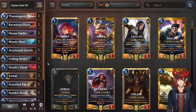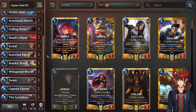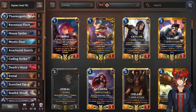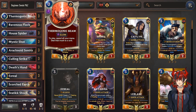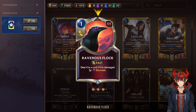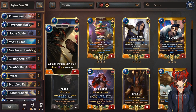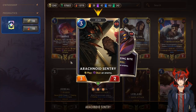It's really enjoyable for direct damage players and it's pretty easy to play. It's actually the one I recommend for new players to get into the control archetype because it is very linear and really simple. We have the Thermo Beam, the Ravenous Flock — because these are direct damage. You can just deal 4 to something if it's stunned or if it's already damaged, so you can execute it. And this has great synergy with the Arachnoid Sentry.